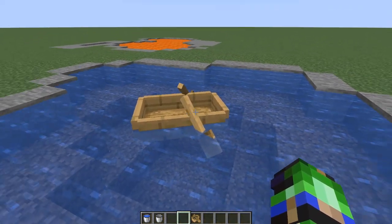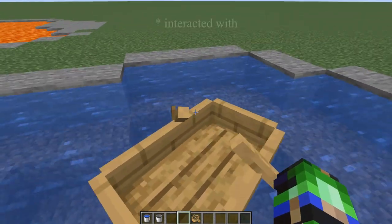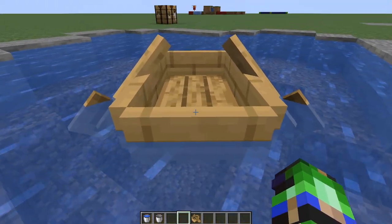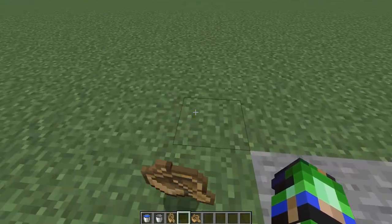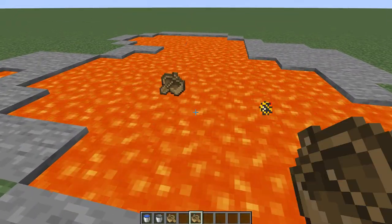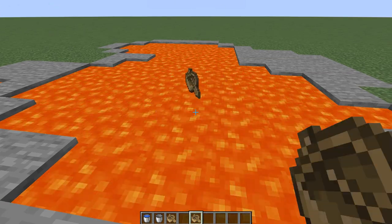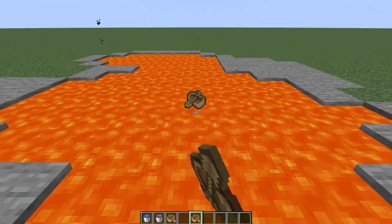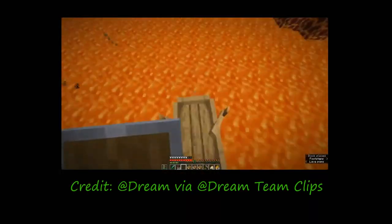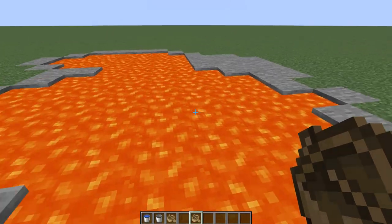One of the interesting things you may notice about a boat is that although it is treated as an entity, the boat actually has collision, so it can be interacted with in certain ways that you might interact with a block — such as standing on top of it or running into it — unlike an item entity that you can just pass right through. Interestingly, you may actually place a boat down in lava the same way you would on water, but it almost immediately is destroyed. A great example of this was the infamous Dream Boat and Lava Clutch, which I don't recommend for most players, not even myself.